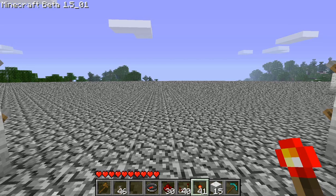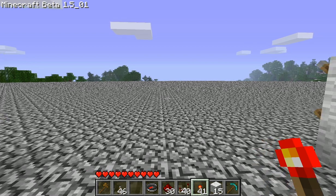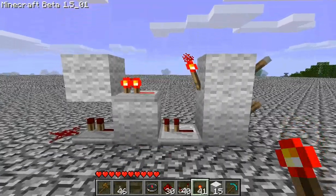Hi. The past few days I've been messing around with making a combination lock system using Redstone. I've managed to come up with a fairly compact version of a two-row combination lock. Here's the design I came up with.